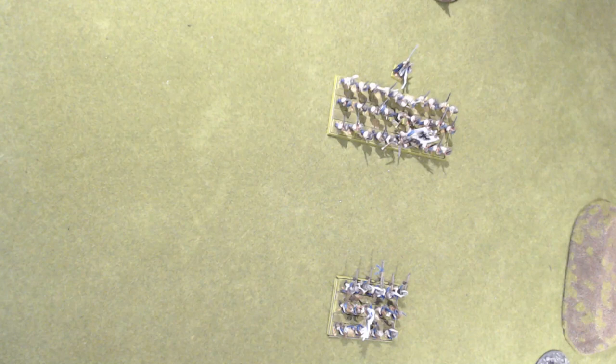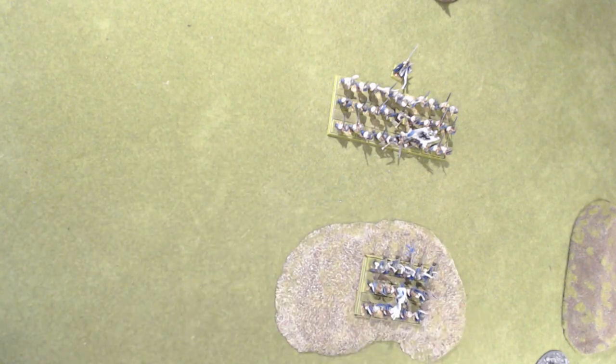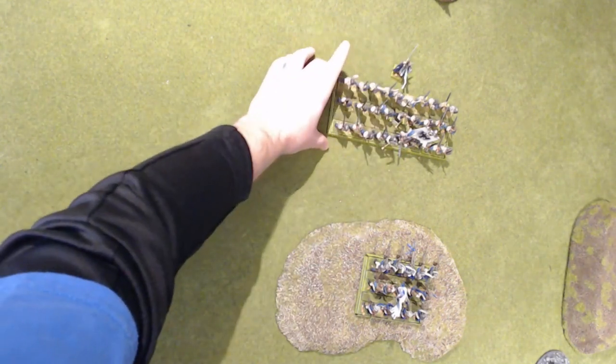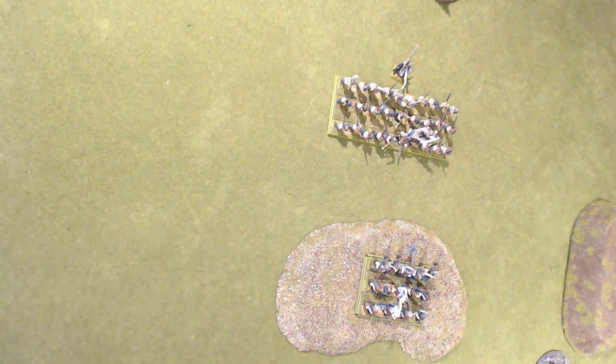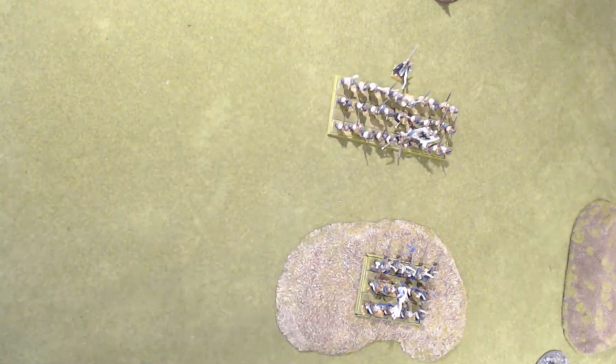We have a unit of handgunners wanting to shoot at a pesky wizard who's healing a unit of Foot Guard. In this situation you can't see. However, if they had been on a hill, they add the hill's height to their own. Say the hill is height three and the handgunners are height two — so height five total. That is a three-or-greater difference in height compared to the wizard. You're shooting at him without any cover. If it was a height-two hill instead, it would still provide cover but you can still shoot. So hills are very handy for shooting from.